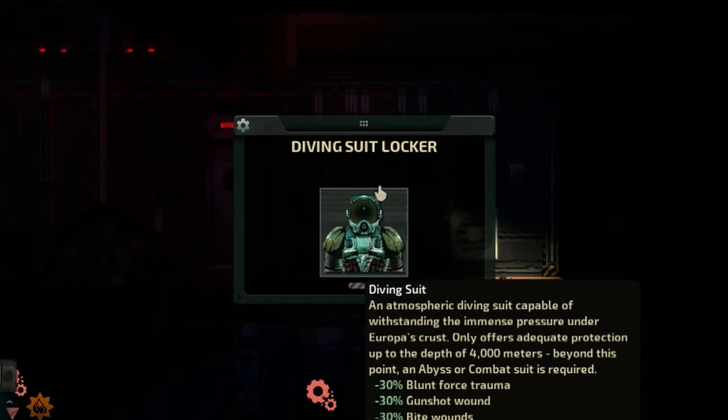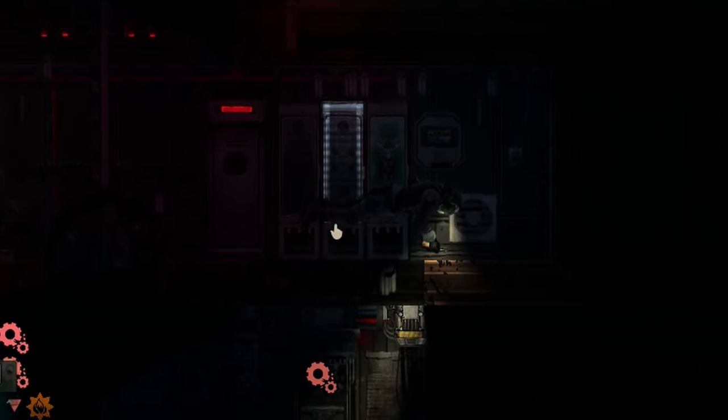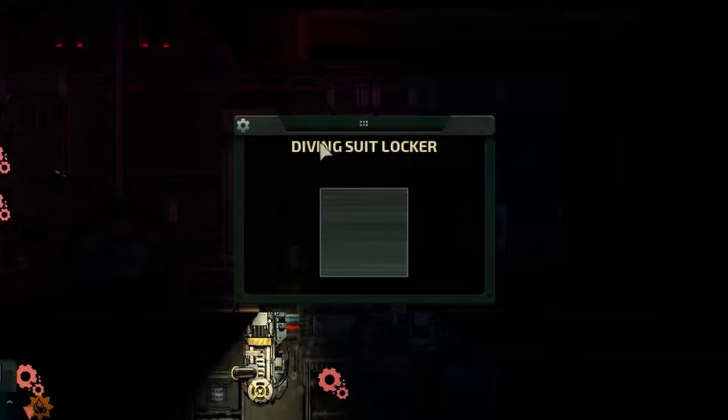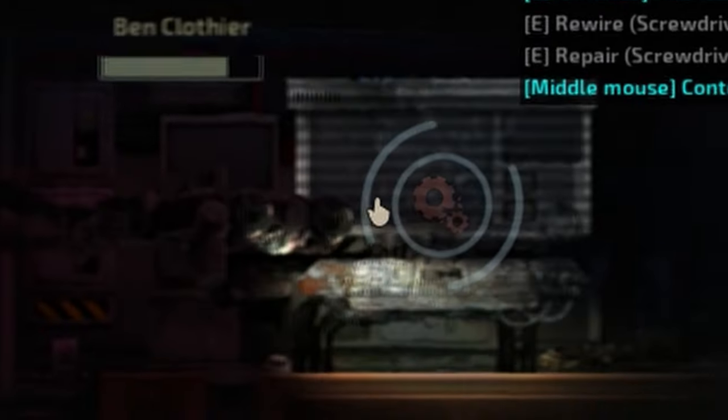Her oxygen was running low so I scrambled around the ship hoping to find an extra tank, but I had no luck. My last hope was to get her to the control room where last I'd seen there was no water — but the room was now full, and this time Layla wouldn't be catching a second wind.